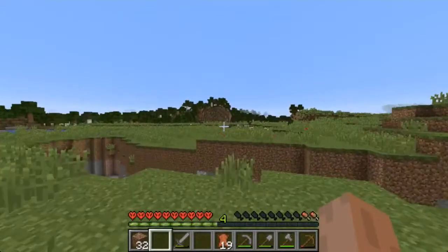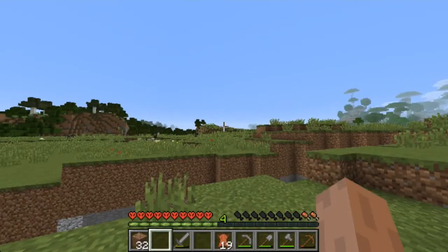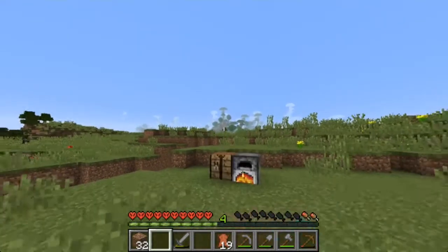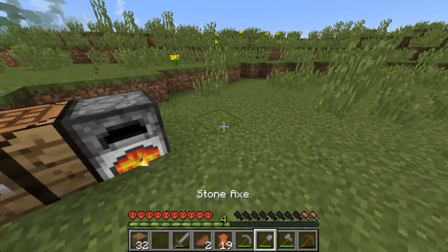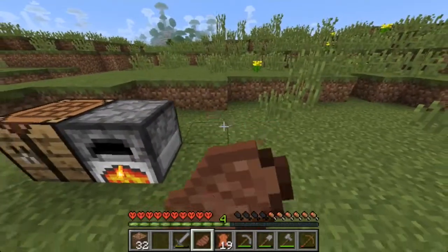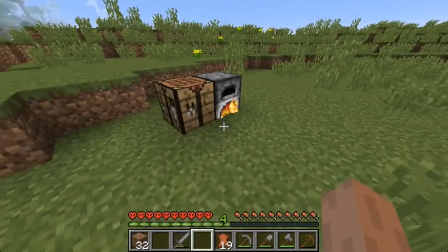We might go in that area. I don't like snow biomes very much so we're going to try to stay away from that. We could go to the jungle over there and see if there's a dungeon in there, because those are always pretty good — they always have a lot of stuff in them. We get all kinds of dispensers, redstone, maybe some diamonds in the chest.